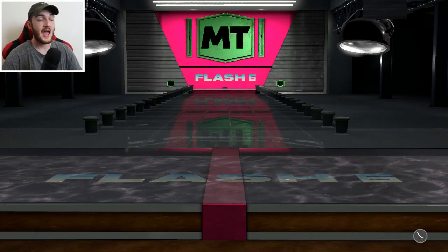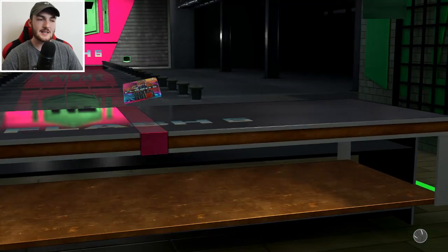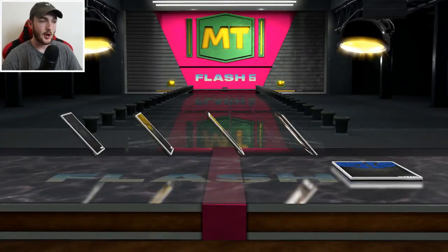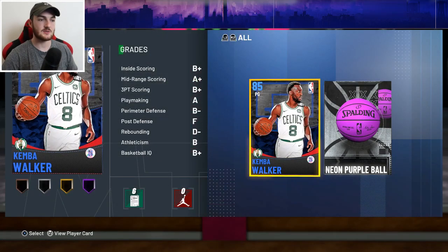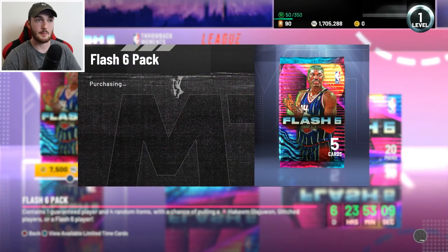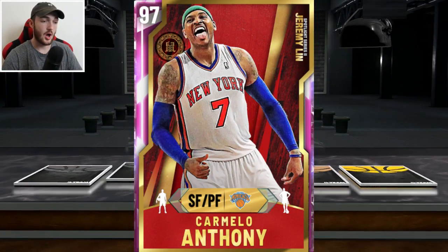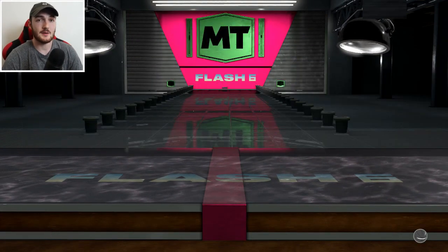Both Melo and Kyrie — both throwbacks, man. Nuggets and Cavaliers, they're both awesome card arts. Correct me if I'm wrong, but I'm pretty sure this time last year we got Pink Diamond Melo. It was last weekend last year — 51 weeks away. I'm pretty sure we got the Jeremy Lin Spotlight Challenges and we got a Pink Diamond Carmelo Anthony and a Pink Diamond Kawhi Leonard around that time.